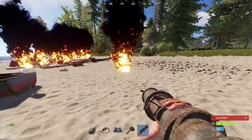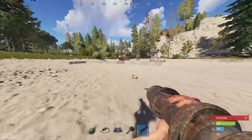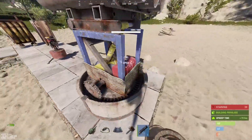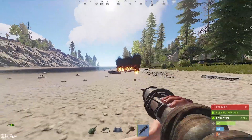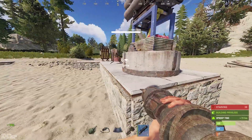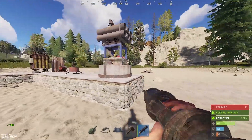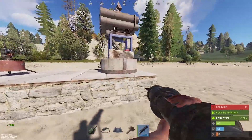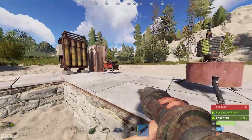A mini copter takes two HV rockets to kill — well, about one and a half, but there's no such thing as a half rocket. The SAM site also does increased damage to aircraft now. It takes six SAM missiles for the mini copter and eight for the scrap heli.